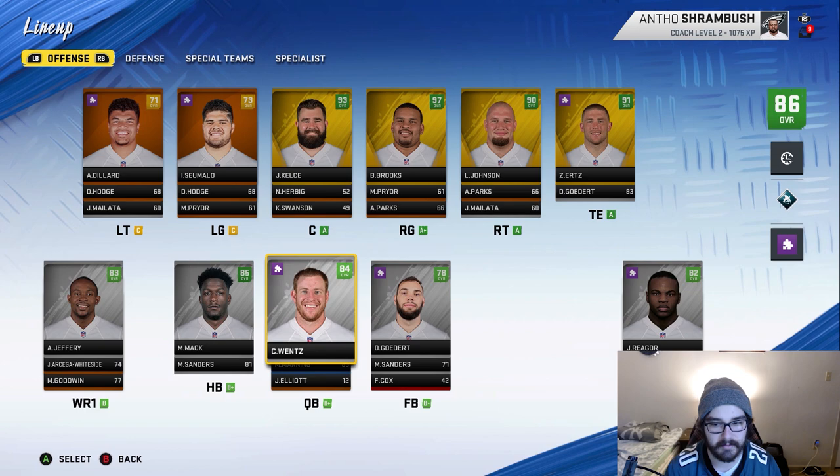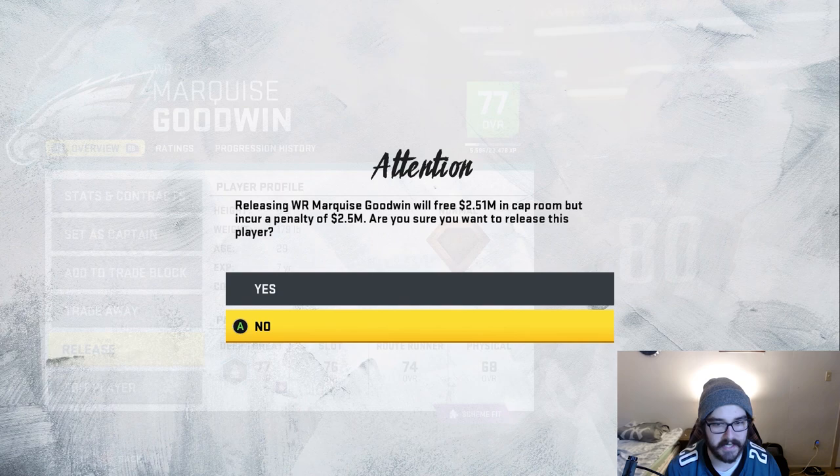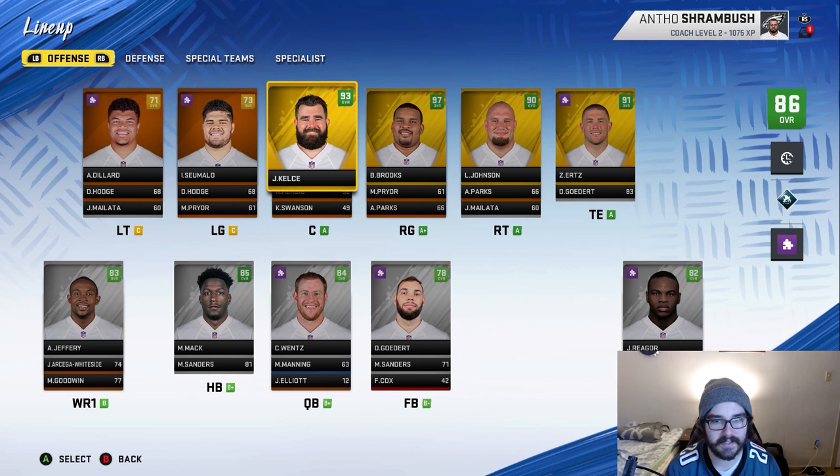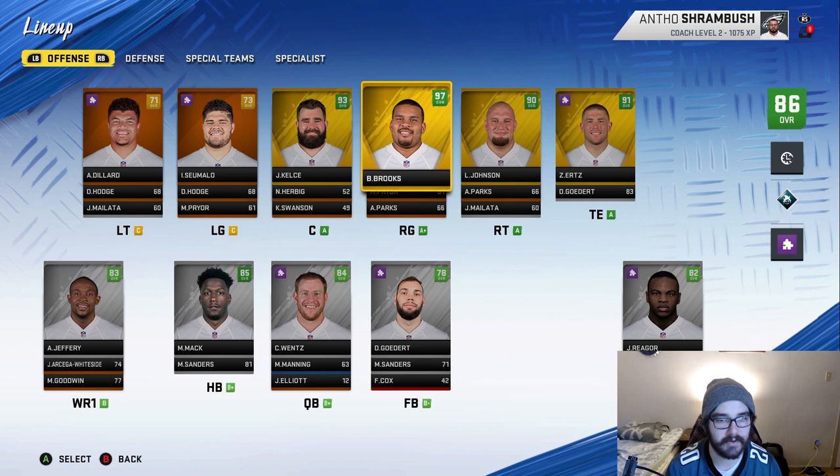There are a lot of players I'd like to get rid of relatively soon, but it doesn't make sense to cut them right now — I'd barely save any money cutting Marquis Goodwin, and I can't cut Deshaun Jackson at the moment. On the offensive line it looks exactly the same. I do want to upgrade at left tackle at some point, maybe in this upcoming draft. The tight ends are also the same — Zach Ertz and Dallas Goddard.